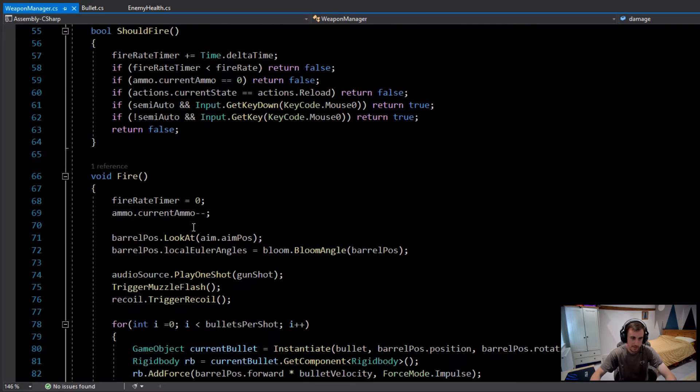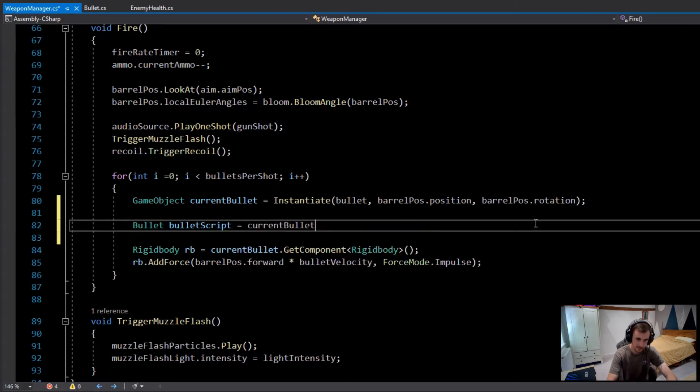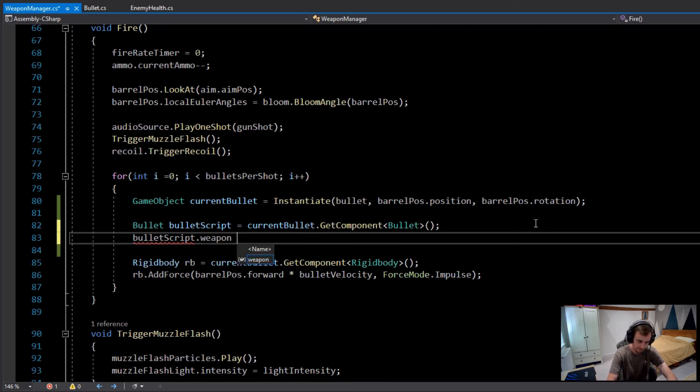Scrolling down in WeaponManager to where we fire, I can see we get the current bullet. I'll add a new line after spawning the bullet to get a reference to the bullet script: a Bullet variable called 'bulletScript' set to 'currentBullet.GetComponent<Bullet>()'. Then I'll set 'bulletScript.weapon = this' to pass the WeaponManager reference into the bullet.